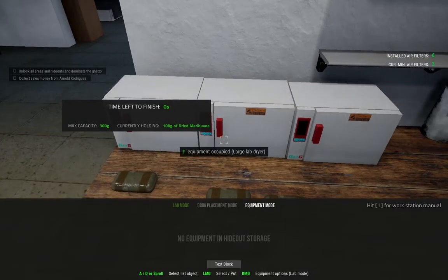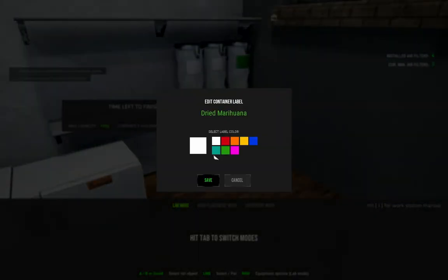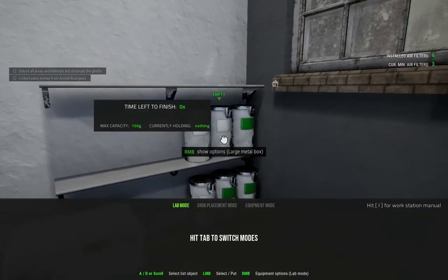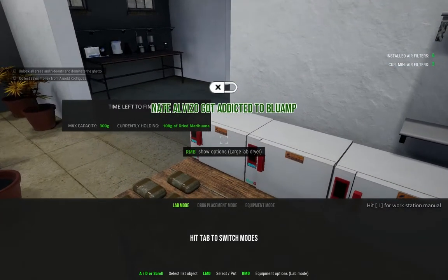There we go. Each of these — let's go ahead and remove it. I always forget that you can just drag. I got caps lock on. Fix that — H to A J. And we got a new addict — he's addicted to the blue amp.